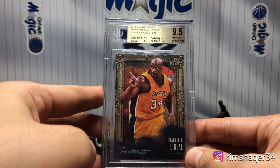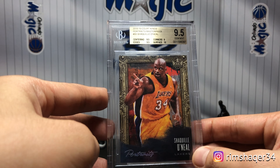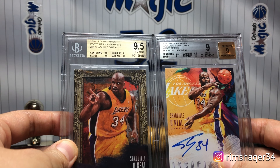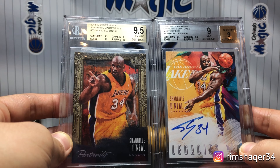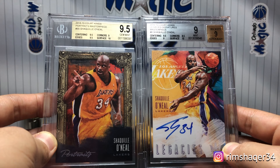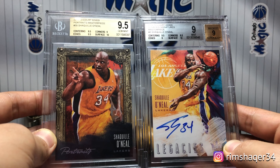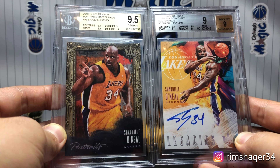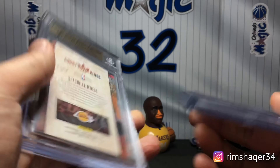From the 18-19 Court Kings product I also have two one-of-ones. One is the Court Kings Portraits Masterpiece one-of-one and the other is the Court Kings Legacy Signatures Masterpiece one-of-one. Shaq had three different cards that year and I have two of the one-of-ones. What makes it extra special is that both were pulled here in Indonesia — my friends pulled them in a group break and personal box break. Now these two are safe in my collection.